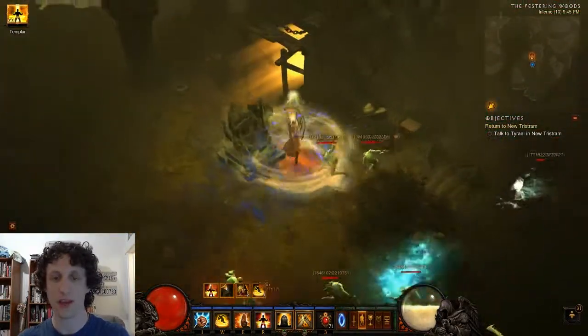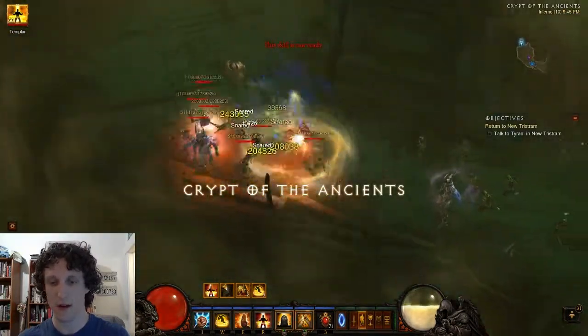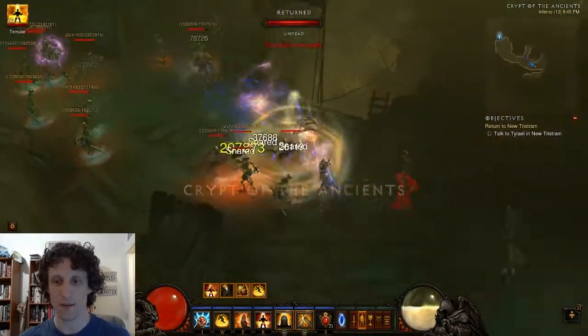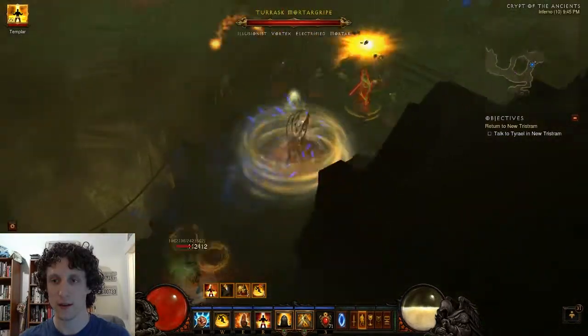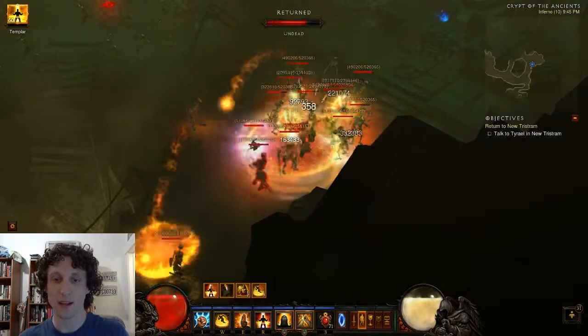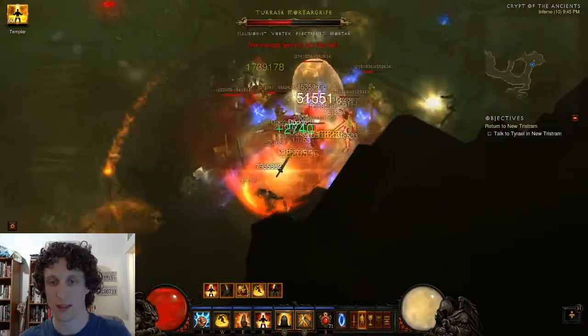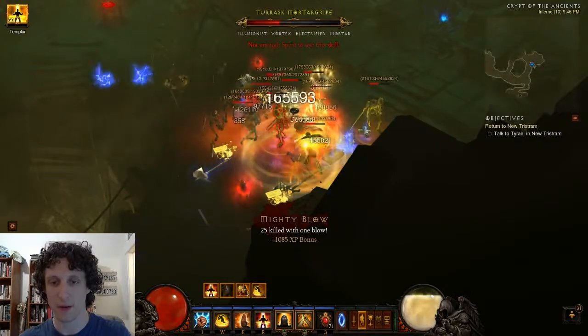On the east side of the map, we will find Crypt of the Ancients. Go in there. This is another automatic spawn dungeon that has an automatic spawn Elite. And this will be your third stack of Nephilim Valor. Ideally, we get five stacks of Nephilim Valor, but it looks like this run is going to be a three stack, which is fine.